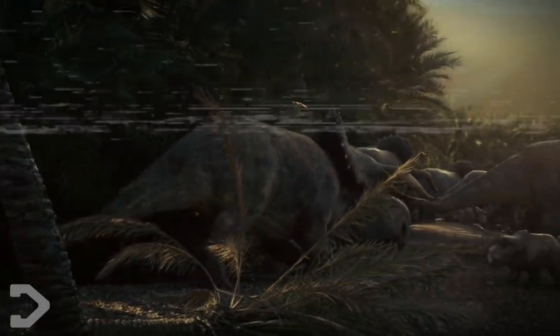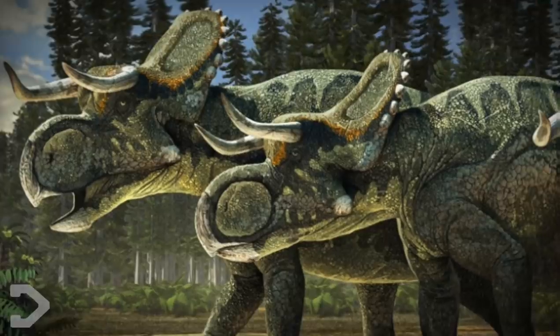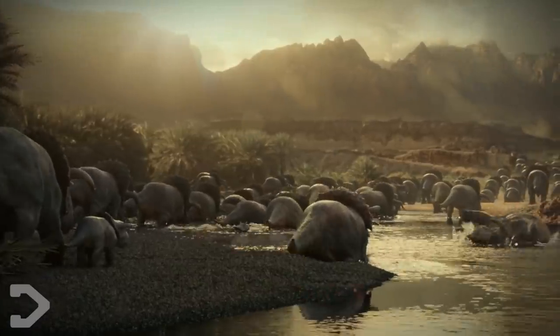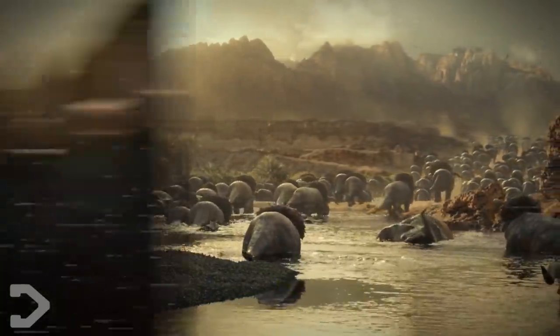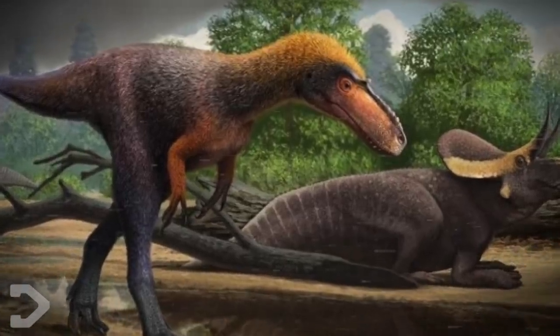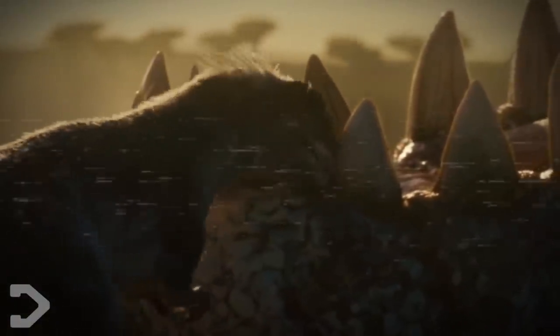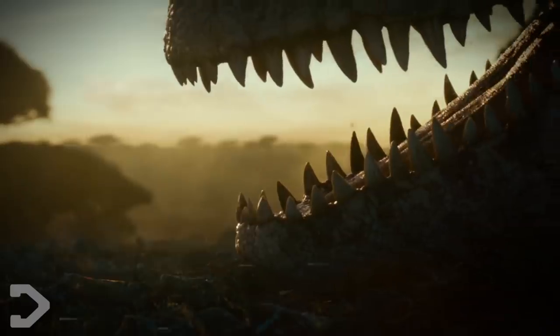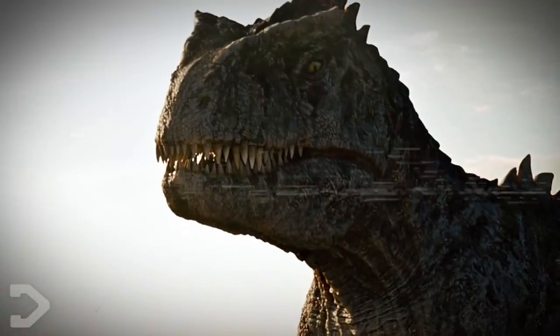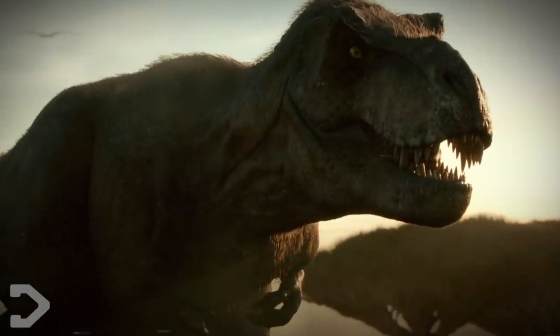Next up is my favorite new dinosaur appearance — the Oviraptor, the famous omnivorous egg thief, doing what it does best: hunting eggs. Just look at those feathers! It's great to see a generally realistic dinosaur in a series famous for inaccurate ones. Next we see a massive herd of Nasutoceratops — the same dinosaur that starred in Battle at Big Rock — these horned dinosaurs grow up to 4.5 meters long and weigh 1.7 tons, and they all appear to be migrating. Then a new dinosaur appears: Morus intrepidus, a small 1.2-meter carnivore actually related to the T-Rex.